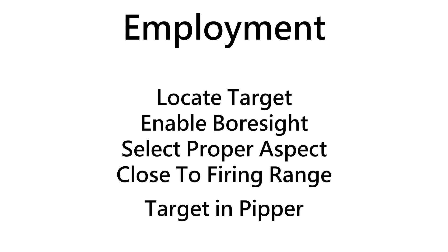Employing the boresight mode is fairly straightforward. First, find the target, enable the boresight, make an educated guess on your closure rate so you can select the proper aspect, close to firing range, then place the target inside the air-to-air pipper and squeeze off a sparrow. It's important to note that, as opposed to using the cage mode, the boresight mode will allow you to engage targets in excess of five miles.